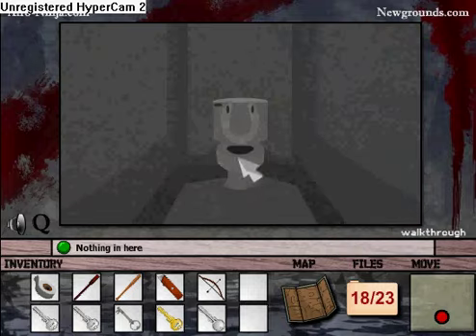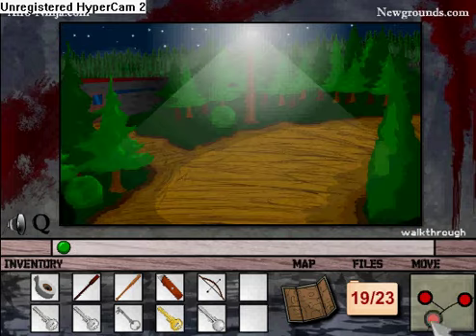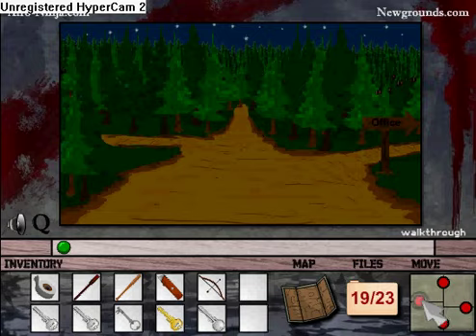And now we're going to go there. It's actually in the toilet. Okay, you're almost done. The end is in sight. You're prizing a kitchen purpose, kind of, in the place. And now we're going to go over to the kitchen, which is this one over here.